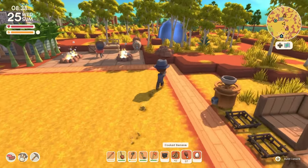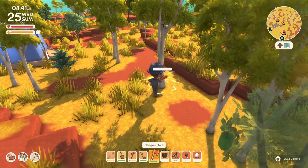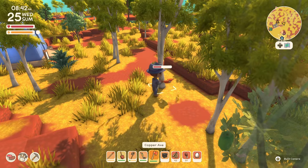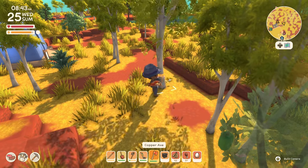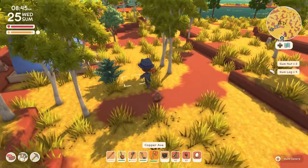Let's go see our boy. And before I forget, I'll cut down a gum tree real quick so I can get those logs for our friend Fletch. Grab the seeds — because we'll make a gum tree farm at some point in time.